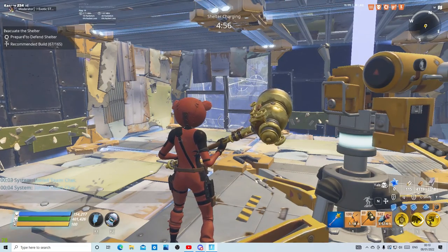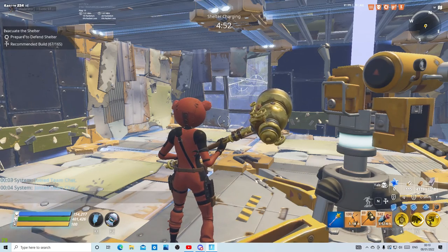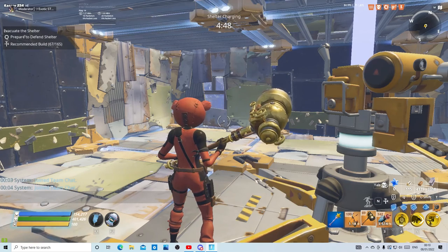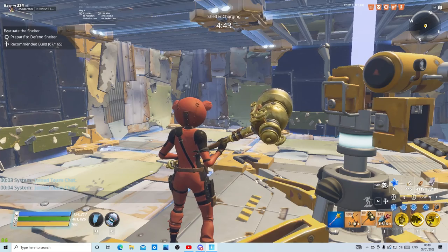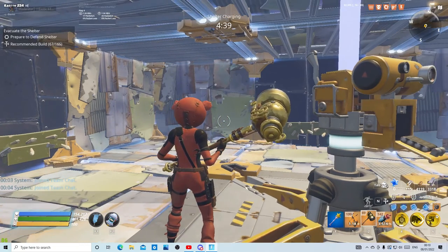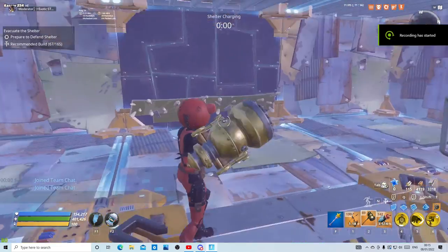When the mission starts, do not — I repeat, do not — kill anything. You do not want the mini boss spawning. Once the mini boss spawns, the whole build is ruined. Catch you when the timer runs out.